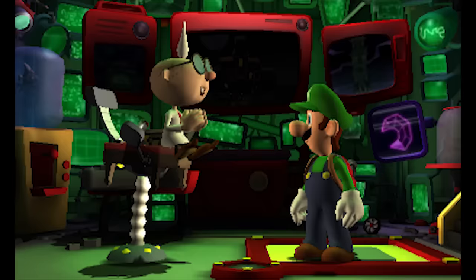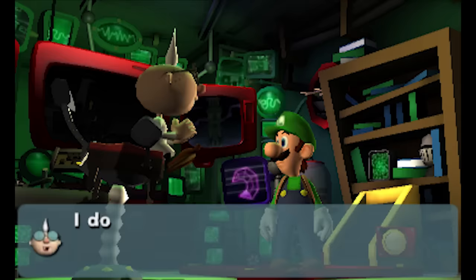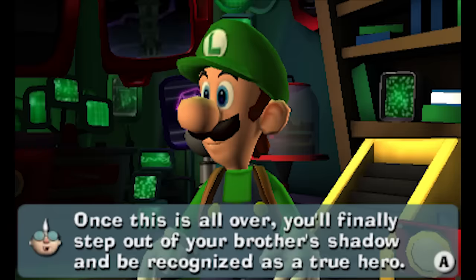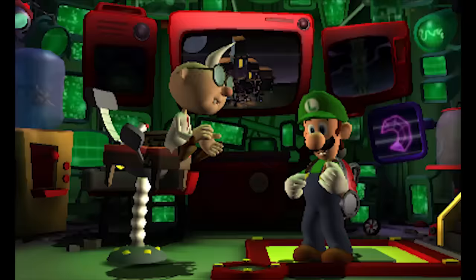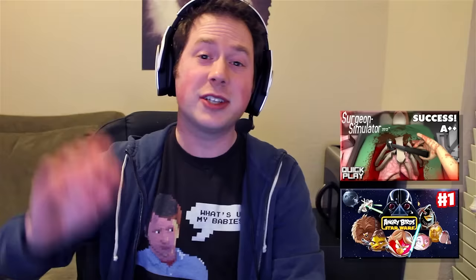Those brainy poltergeists sure are strong but they don't seem to be in charge of the other ghosts. It's fascinating how some ghosts can evolve into more advanced forms — I don't fully understand the nature of their power but I will one day, that will be my legacy in paranormal science. And you Luigi — once this is all over you'll finally step out of your brother's shadow and be recognized as a true hero. Alright, another two-star rating — up next is A4 Visual Trick, so come back for that. I'm Zack Scott — subscribe if you haven't, and click the like button below. See you next time!